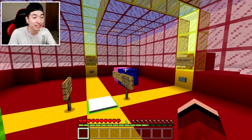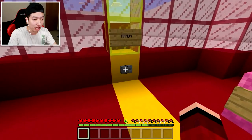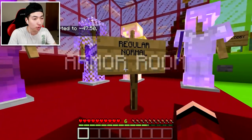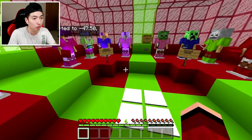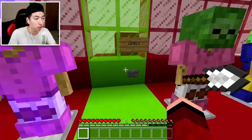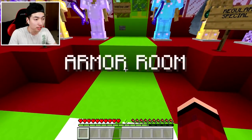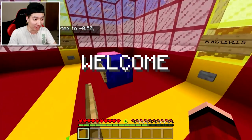Before we jump right into this map, let's see what this introduction level has to offer. Apparently we get free armor. The armor room — holy guacamole, guys. There is normal armor. Starting lobby. Do I get to take the armor? We can go straight to the levels, but oh my goodness. I can't take any of this for myself? Let's go back to the starting lobby. I don't really know what that was for, to be honest.